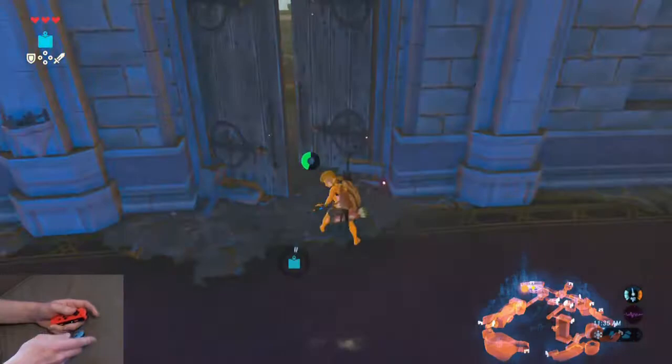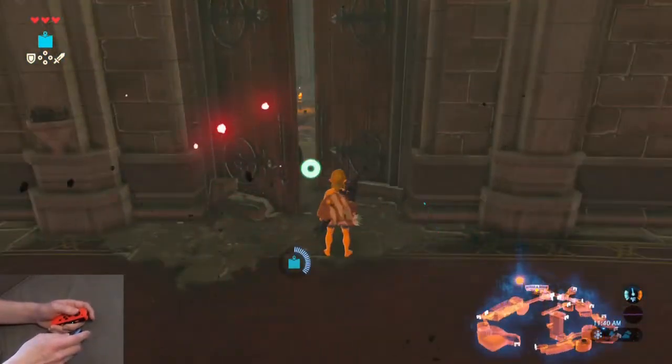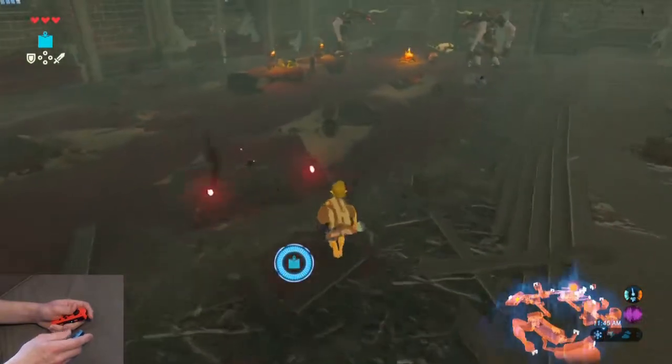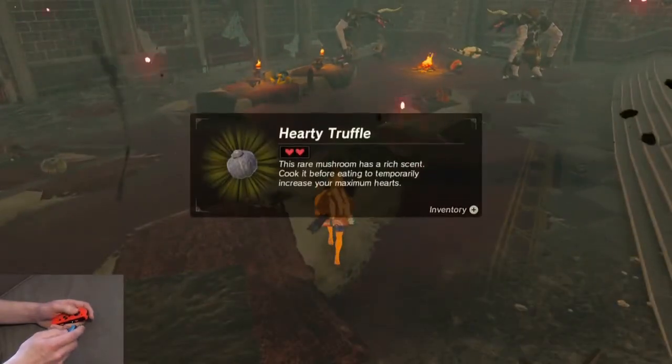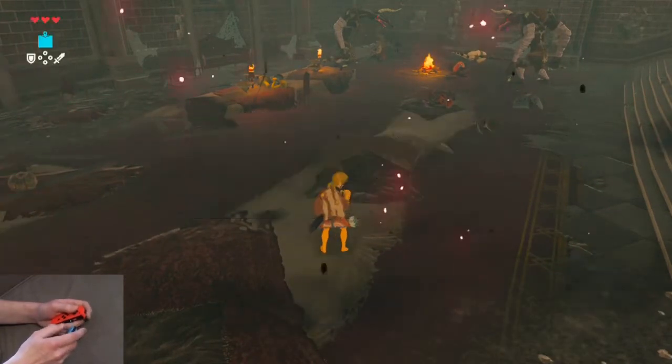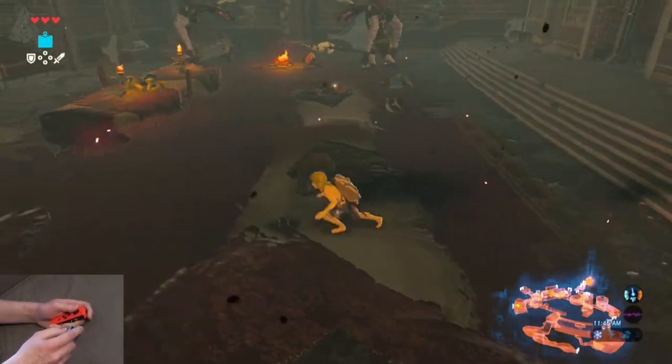You can sprint all the way up until this door, but once you enter this door you can't sprint anymore. Then run all the way up to this Razor Shroom. Once you get the Razor Shroom, you want to crouch — because if you run, they will be alerted.